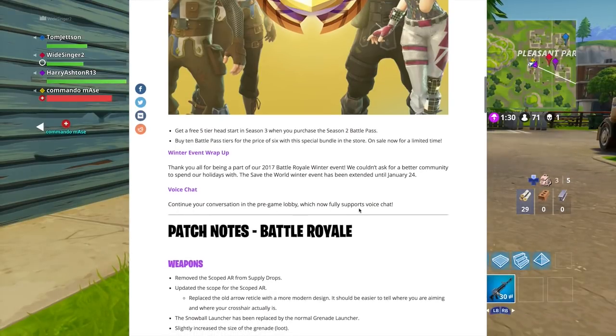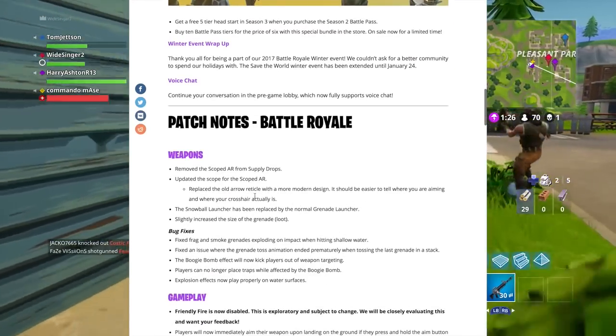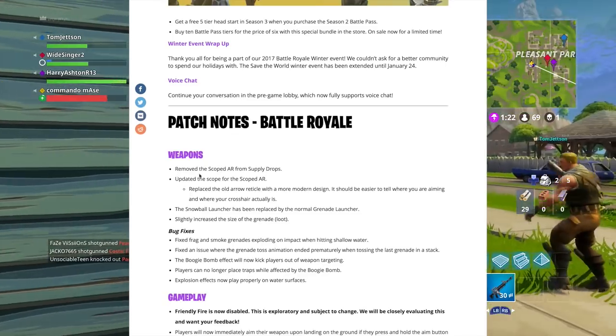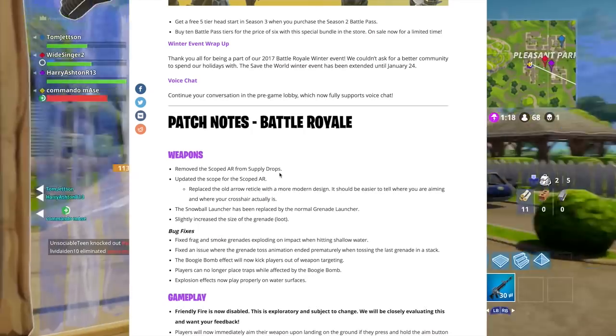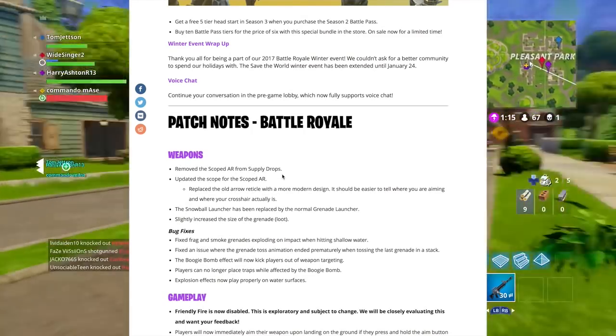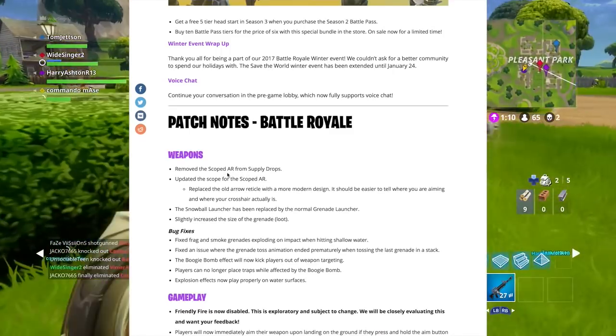Now for the major patch notes — starting with weapons: they've removed the scoped AR from supply drops. That is a major, major change that is really going to change the style of gameplay. It means you're going to get a lot better drops from supply drops. Thank god they removed it because it would always be a scoped AR in the first supply drop circle nearly every single time.